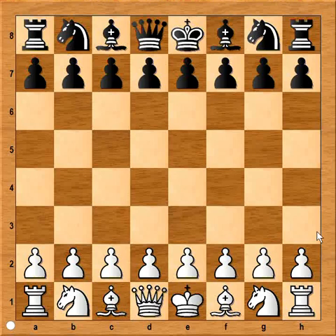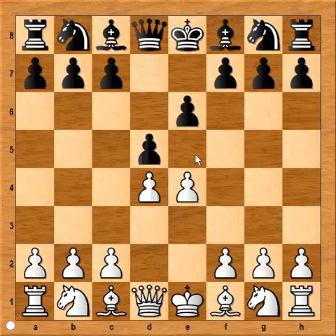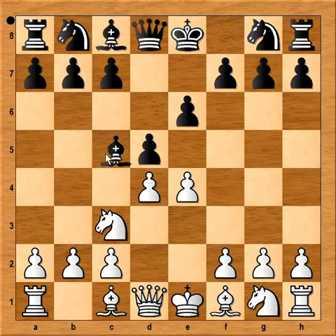Ferdinand Hellas had white pieces and he started with e4. Kurt Hansen played e6. And after d4 and d5 we have French Defense. Knight to c3, bishop to b4, pinning the knight. And e5. So we have French Defense, Winawer advance variation.